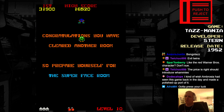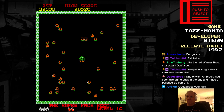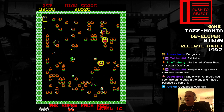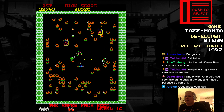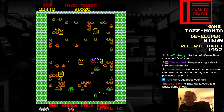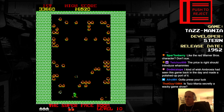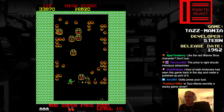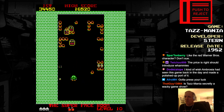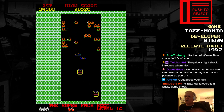There we go. The Super Face Room! It's back to stage one. These guys are way more aggressive, and there's more of them. Why can't I hit this thing? Walls are closing in.